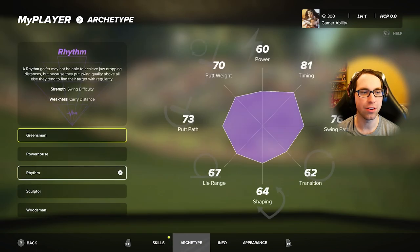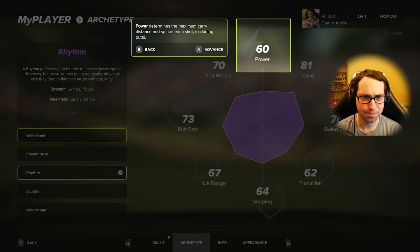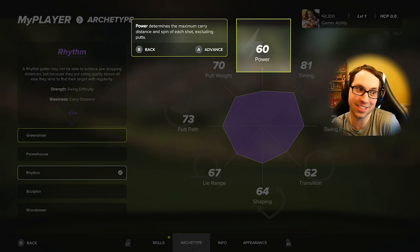They also added new archetypes — these are the primary archetypes that dictate your baseline stats. Each archetype has its own strengths and weaknesses, and you can change your selected archetype at any time. Power determines maximum carry distance. If you just want to see gameplay and don't care about My Player archetypes, feel free to skip ahead to our first tournament.